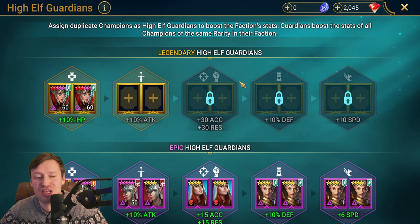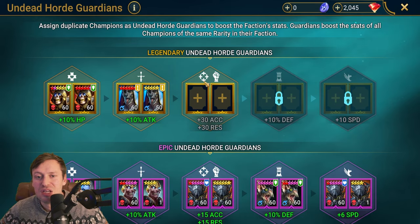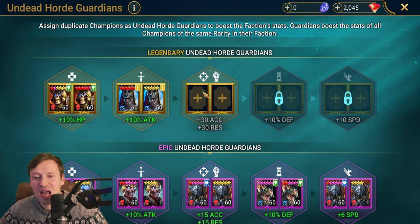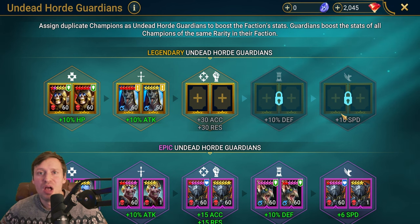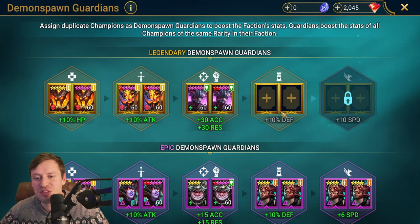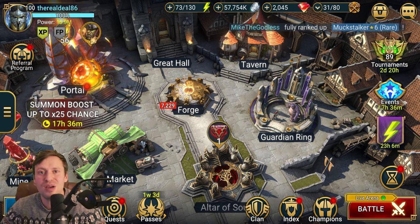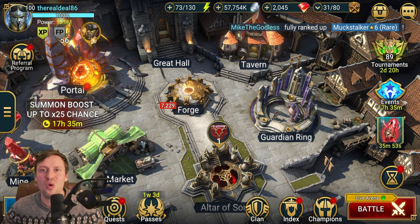That plus-10 speed for Arbiter would be absolutely huge. You can use 25x to target faction guardians — the two factions with the best legendary guardian pools are Demon Spawn and Undead. Getting Sif or Rotos to plus-10 would be massive — Sif being one of the best supports and Rotos one of the best damage dealers. For Demon Spawn, a big one for me would be Duchess with that plus-10 speed. Those are all the tricks and tips I've got — share your own ideas in the comments, leave a thumbs up, smash that subscribe, and I'll see you in the next video!